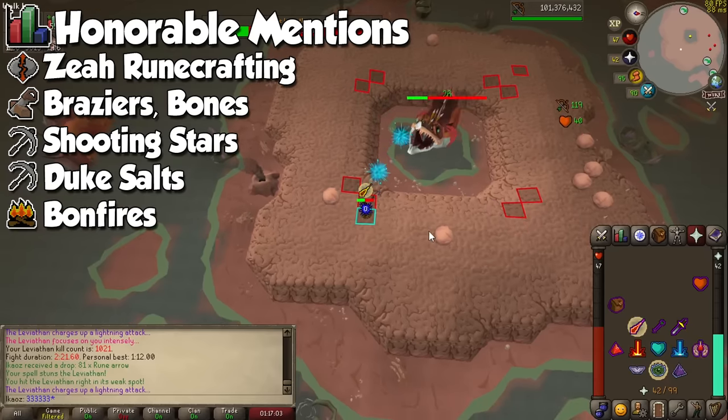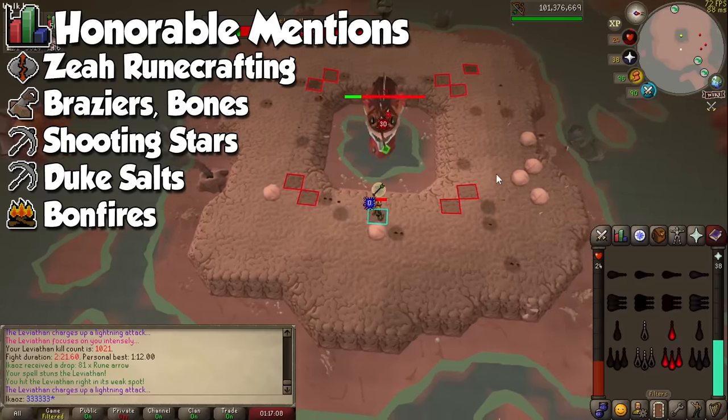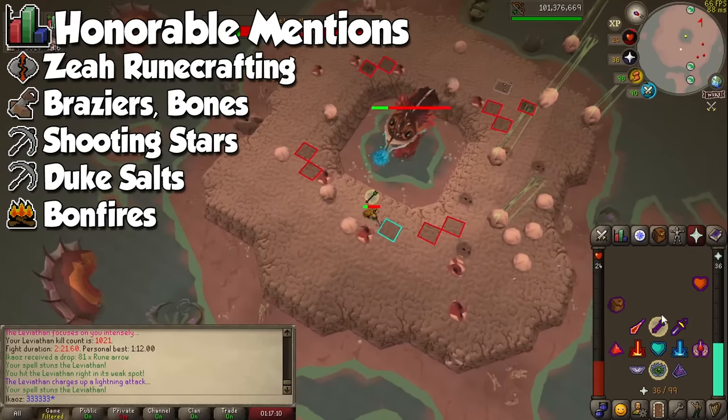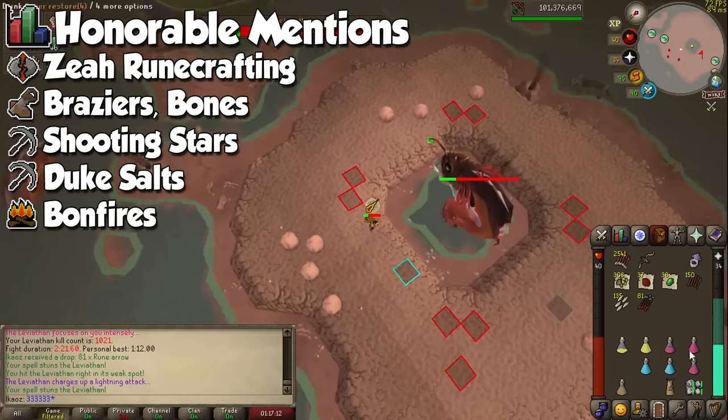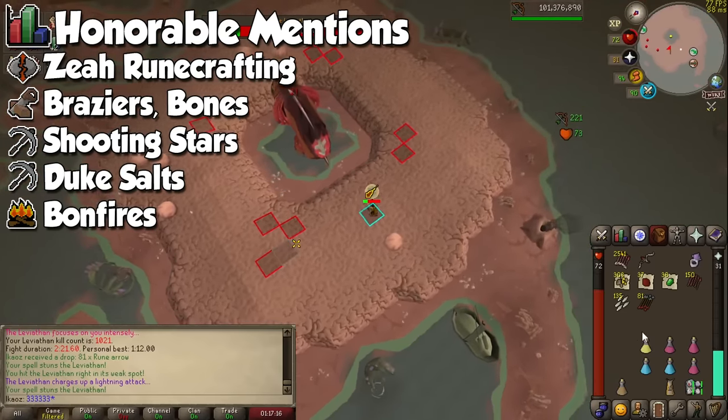Also, recently there was a method involving the Duke's succulent salts, but it caps at a miserable 10k experience per hour. And finally, even though firemaking is absolutely braindead, both Wintertodt and burning logs requires constant clicks. At the time of making this video, the second part to Forestry proposes the addition of bonfires, which is a slower but actual way to train firemaking AFK.